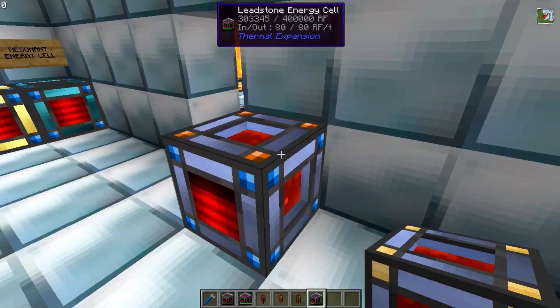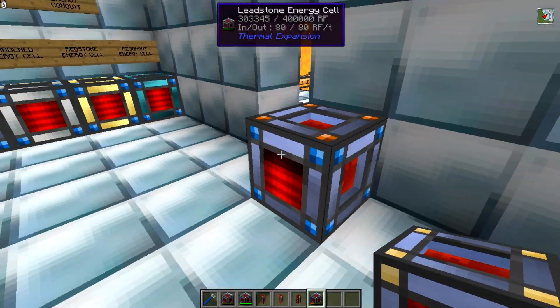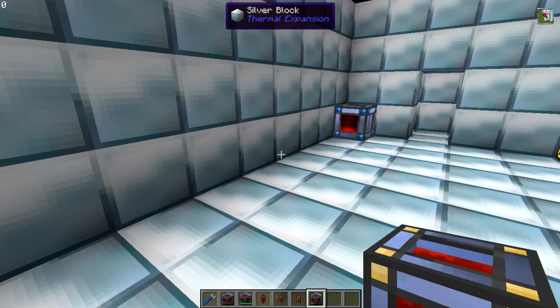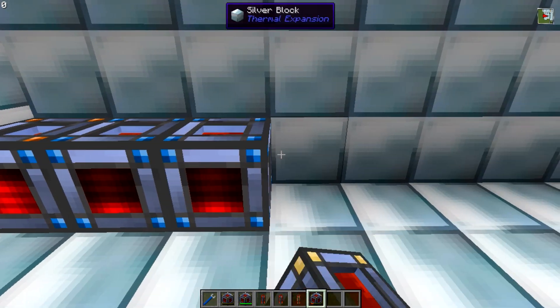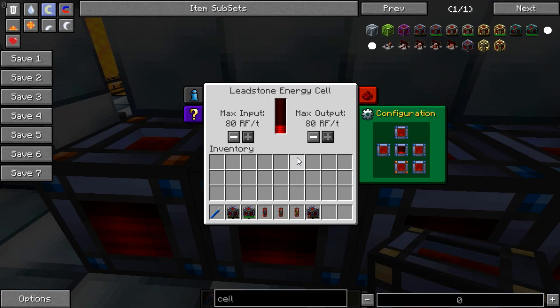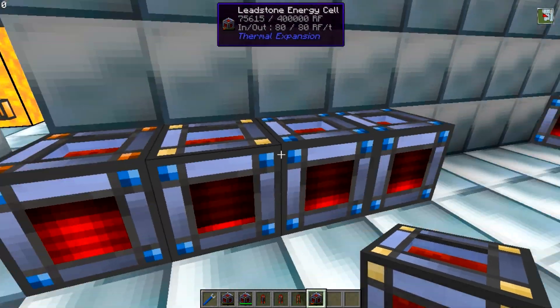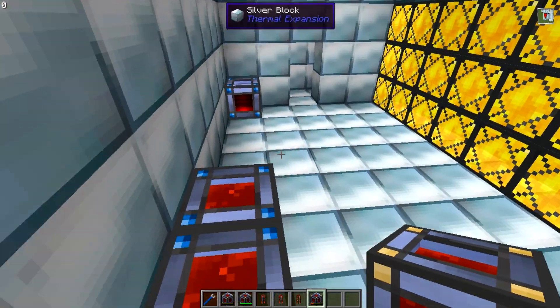One of the main advantages of the new import/export facing on these cells is that you no longer need to daisy chain multiple cells with conduits. You can simply place them down right next to each other and set imports and exports inside, so you can heavily compact your power storage inside your bases.